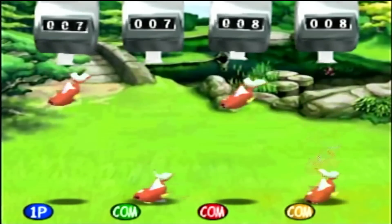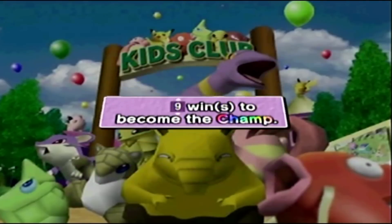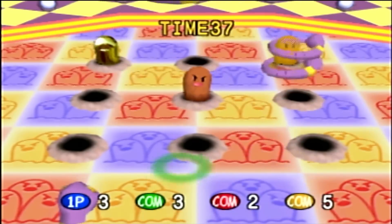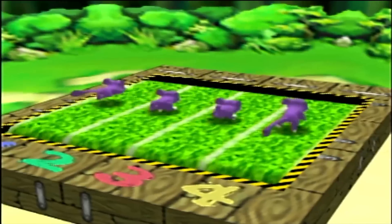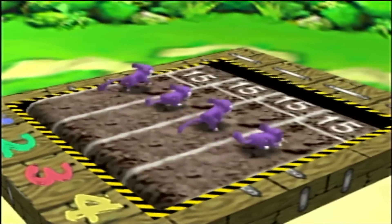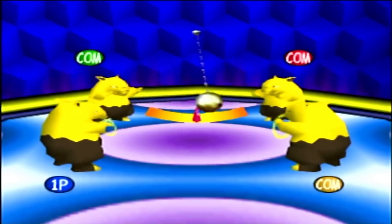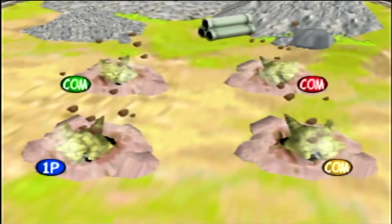Before we talk about the unfairness that is Hyper Mode, let's first talk about how to unlock it. In order to unlock Hyper Difficulty, you have to win five games in a row in the Who's the Best game mode, with three computers all set to hard difficulty. The way Who's the Best works is that you and three computers continuously play from a set of three minigames until one player has won nine times total, with the player with the least wins choosing the minigame each round.